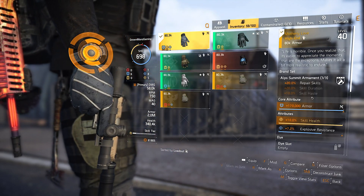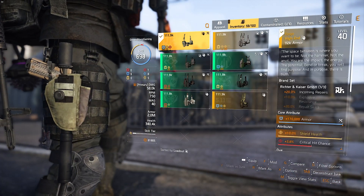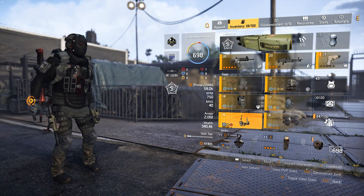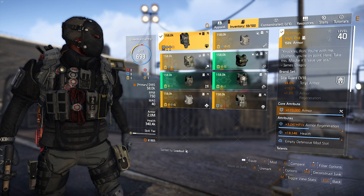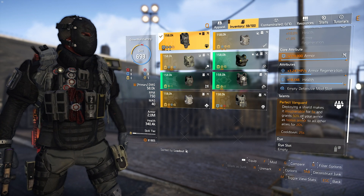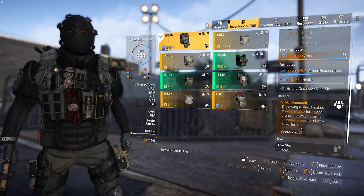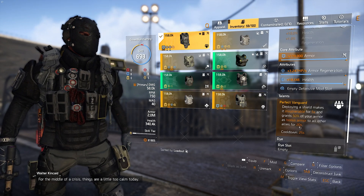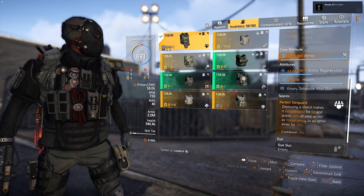The named gloves are Marvely Love, which gives you 10% skill health — roll that to armor. There's also a named holster, The Forge, which gives you 10% shield health — roll that to armor. We have one piece of Giller which gives 5% total armor, and then Perfect Vanguard, which gives your team 50% of your armor when you use your shield. That cooldown is every 25 seconds, the armor buff lasts 20 seconds, so you essentially have it up almost continuously.